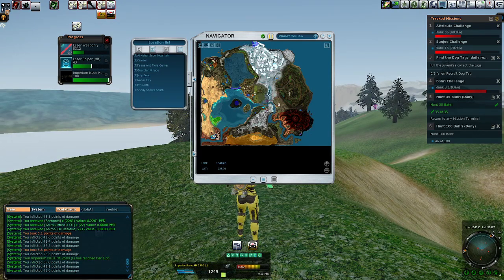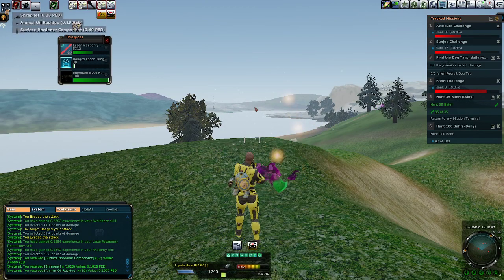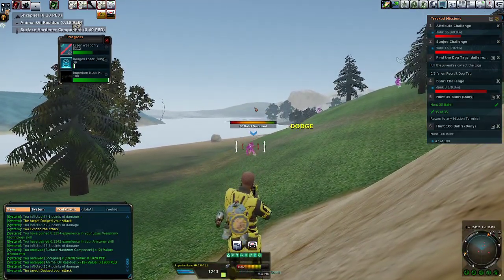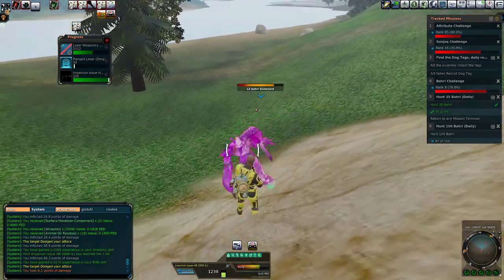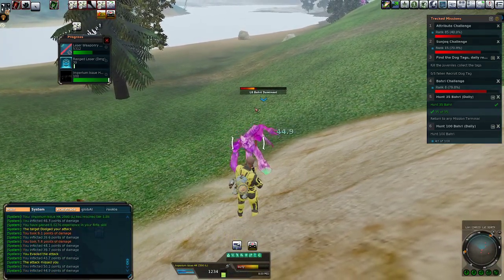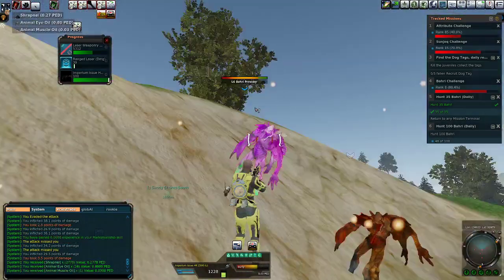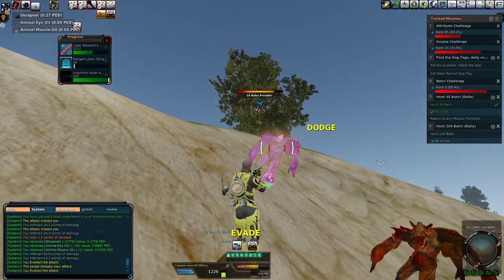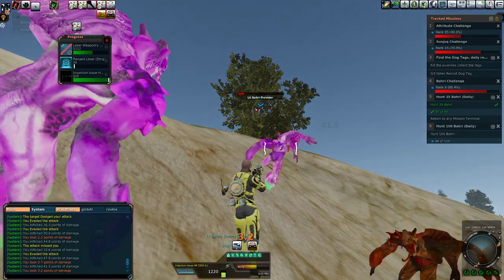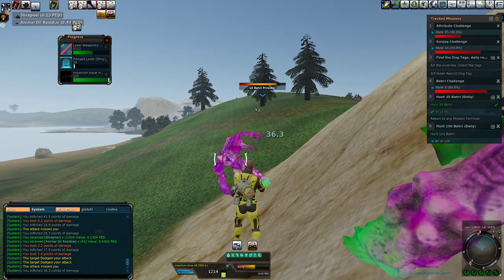We're just shooting right down this zone here, and we'll find Bahri all the way to where that marker was on my map — that's where they're marked for hunting. The further we go across, you'll notice they start getting higher levels — more level 8s and 9s, less level 5s and 6s, more purples and less reds. Now I'm getting swarmed a little bit — bummer. My armor will take a little decay, might have to heal.